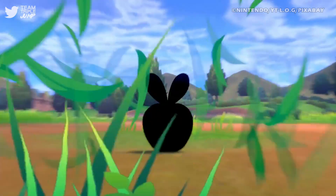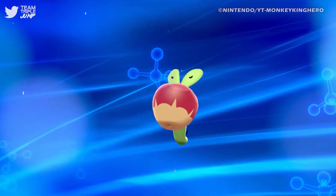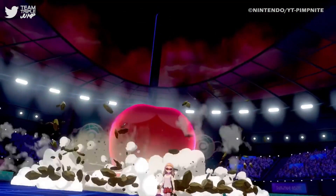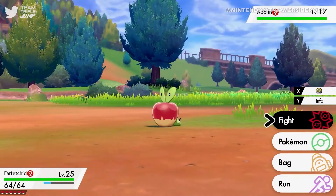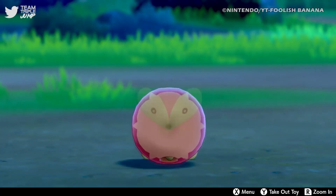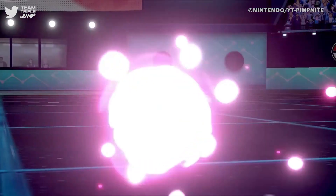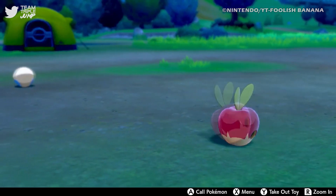#6: Applin. It's an apple with eyes. To give Applin, another new addition to Sword and Shield, its credit, it's not actually an apple with eyes. It is, in fact, a tiny green dragon that lives inside of an apple to protect itself from predators — the tried and tested method of hiding from something that wants to eat you by disguising yourself as food. Despite having a fully rendered real form, players never get to see Applin outside of its fruity fortress. They can only see its full body after it evolves, either into Flapple or Appletun. It may just be a clever disguise, but to the uninitiated, Applin looks like an apple with eyes, and if that can't earn it a spot on this list, what can?